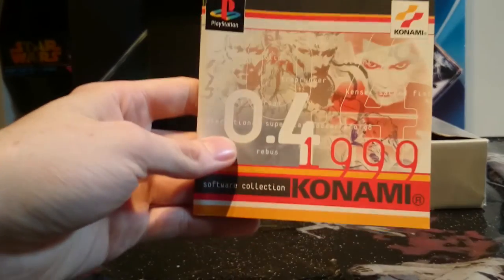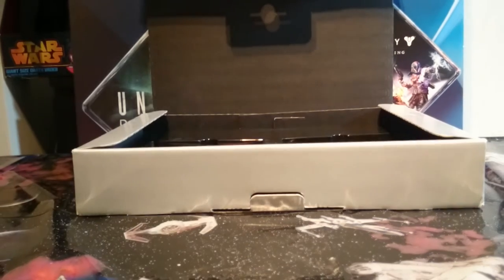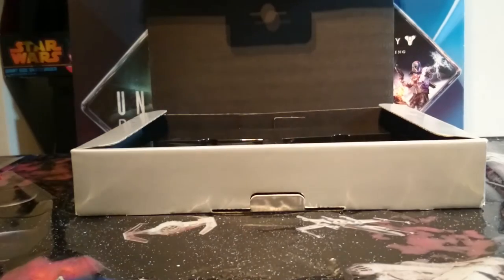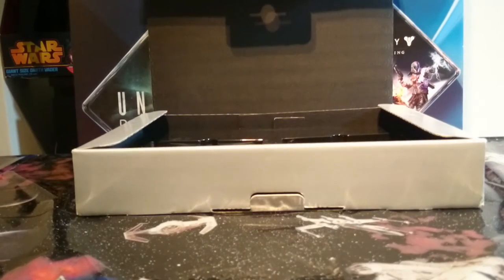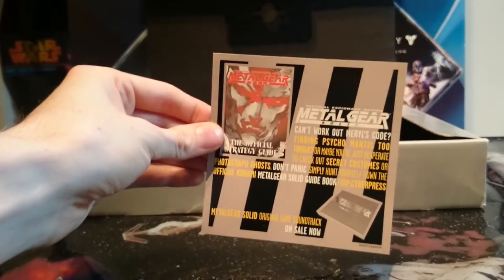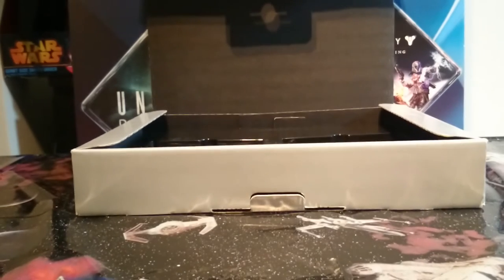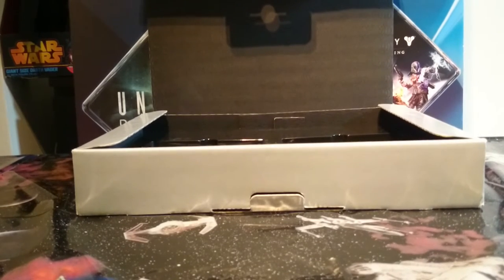Then we get on to just the leaflets and the Konami 0.4 booklet, just showing you what games were coming out at the time. More Konami crap — put that there. And then this is just an advert advertising the official strategy guide, that one right there, which I do actually have — I'll show you that at the end as well. It's a sealed one, which kind of goes with this set, which is pretty cool.